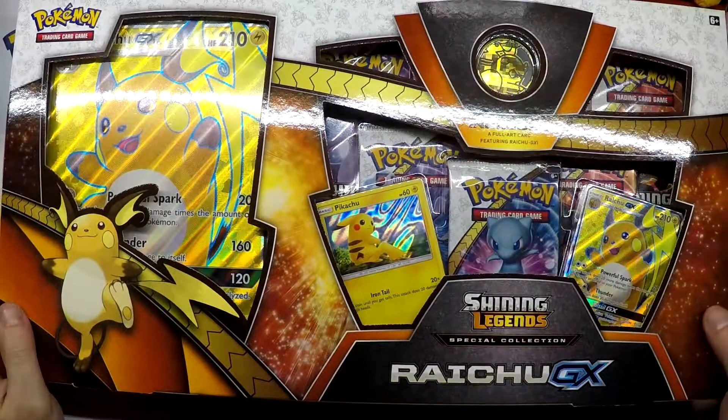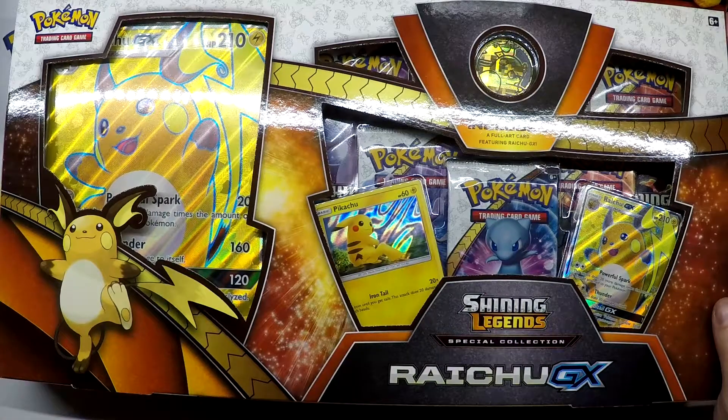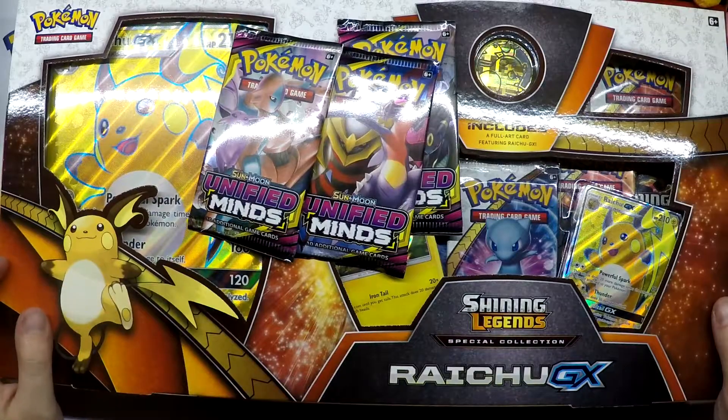Alright guys, what's going on? We have another new-to-me but not new to you guys opening. If you missed yesterday's video, we opened up the Shiny Darkrai GX box of Shining Legends — that was my first box of the set. Today we have another Shining Legends box, the Raichu GX, and to go along with it, three Unified Minds packs.